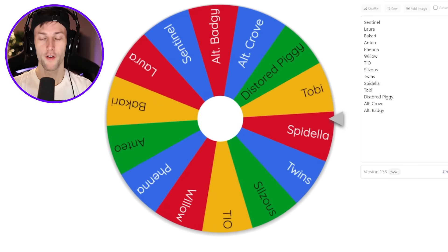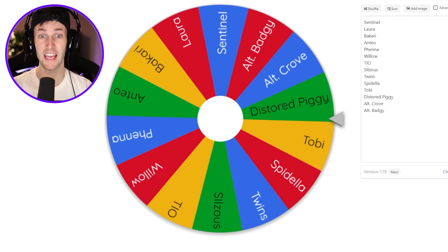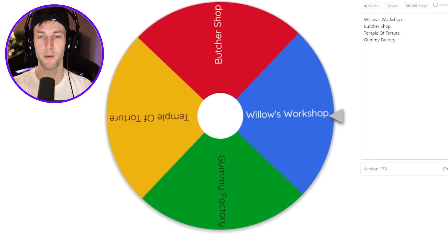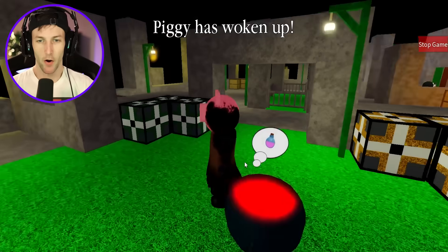For spin number one, the skin is Distorted Piggy with teleportation traps, and the map is the Temple of Torture. Let's do this!